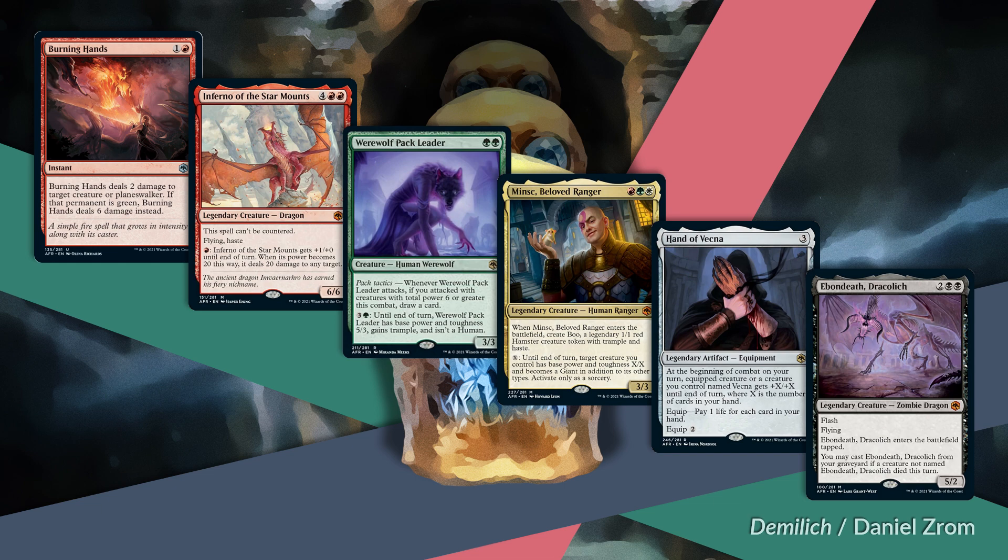Next, Werewolf Pack Leader—green green, a rare 3/3 human werewolf. Whenever it attacks, if you attacked with creatures with total power 6 or greater this combat, draw a card. And for 3 and a green, until end of turn, Werewolf Pack Leader has base power and toughness of 5/3, gains trample, and isn't a human. For 4 mana you can pump this guy's power by 2 and give it trample—and you're very near to turning on the draw trigger since you're up to power 5. I think Werewolf Pack Leader is a super cool card pushing green aggressive strategies.